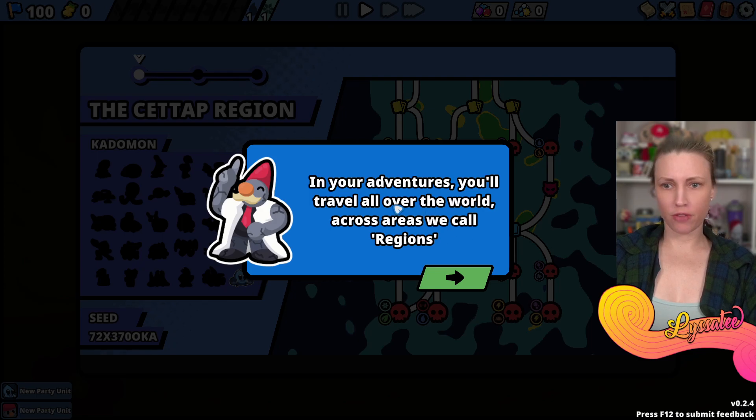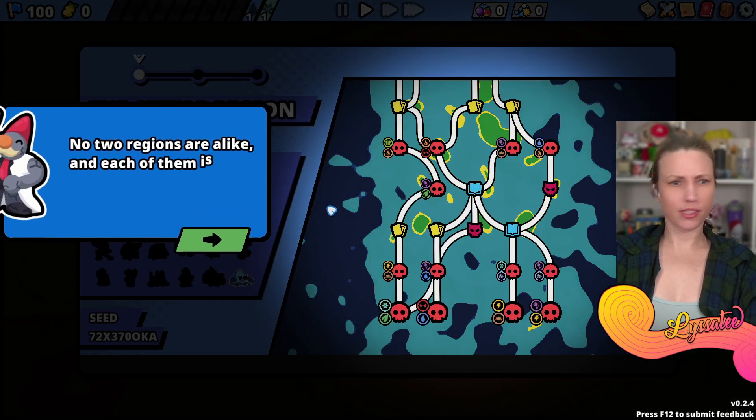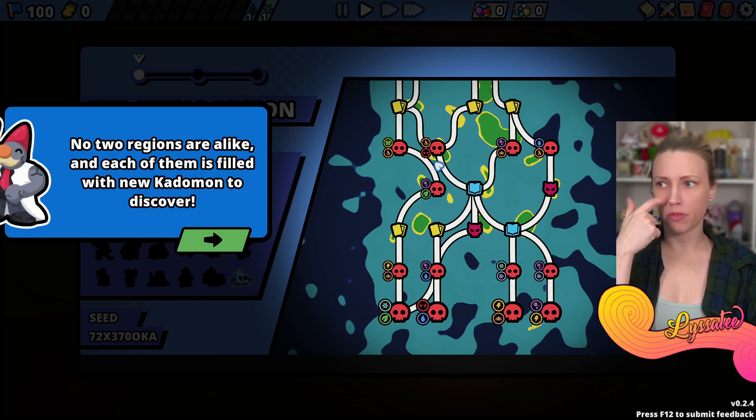In your adventures you'll travel all over the world across areas we call regions. No two regions are alike and each of them is filled with new Katamon to discover. Is my camera in the wrong place? I prefer to be in the corner but I moved over here and this actually seems to be a pretty effective spot.